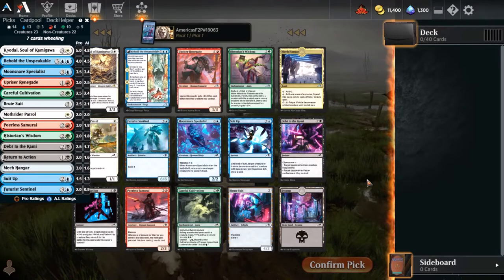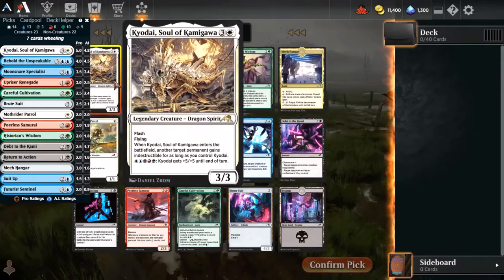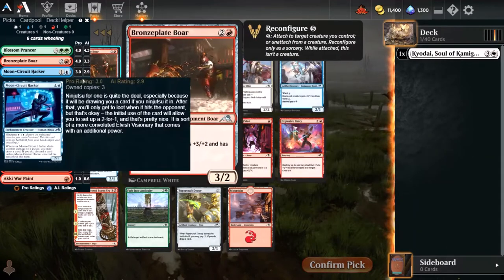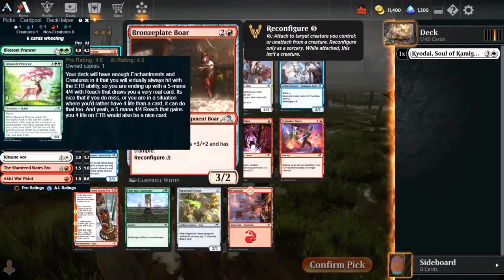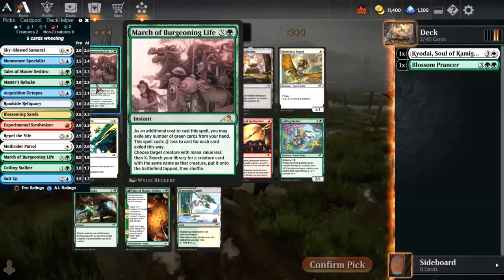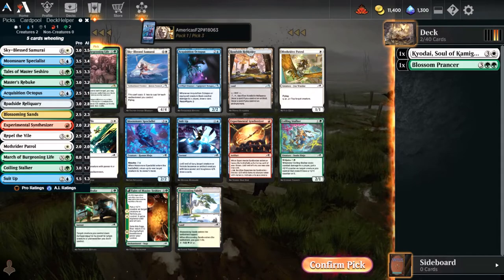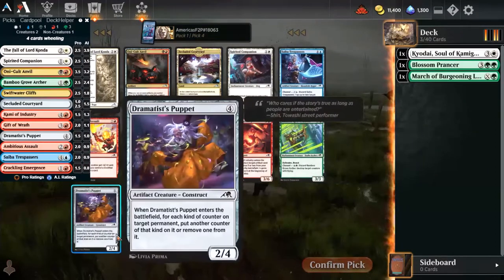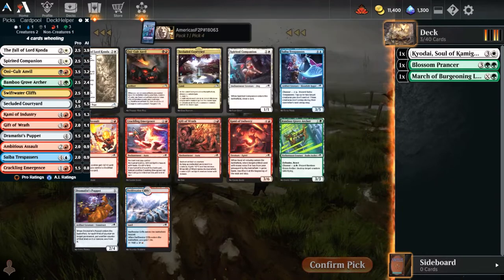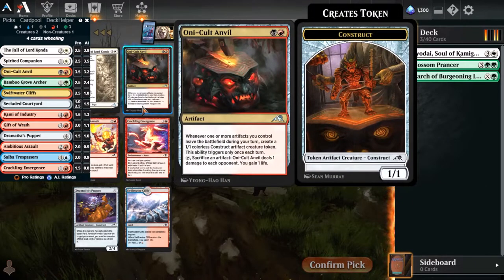Pack one, pick one of draft two - boy, you gotta take the rares, that's for sure. I think Blossoming Prancer is probably where I need to go here. Another rare in pick three - always a nice little thing to pick up. Lord Kondo, one of the better cards here. Bamboo Archer also very good. Onikote Anvil is of course the best card in the pack here, but it's not really what I'm going for and we already own three copies through the new player experience, so it goes down in relative value very quickly.